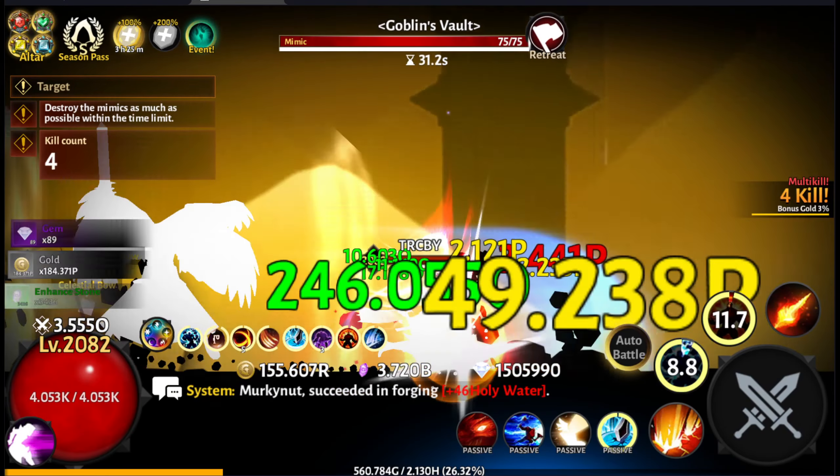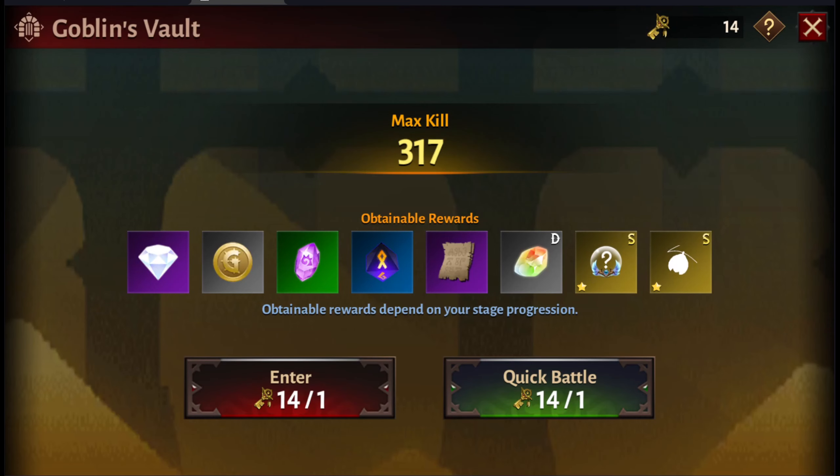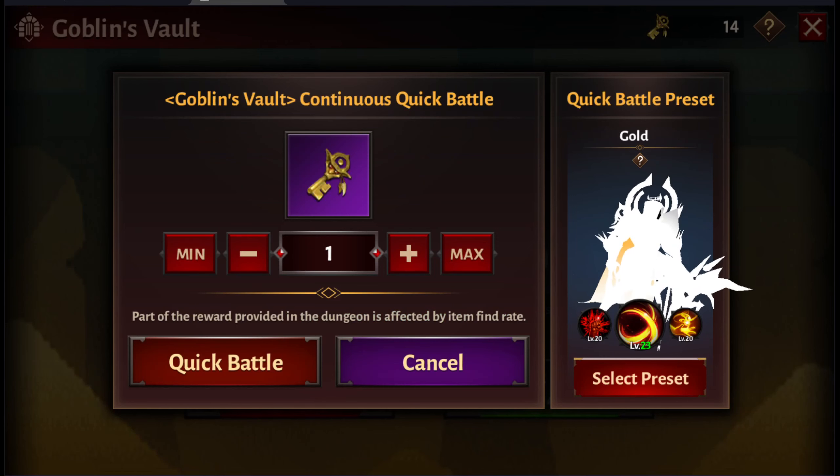HP is also very important. The awakening ability — I believe it's wisdom — reduces enemy HP, so the less HP you have to chop through the better since it's percentage-based. We got 317 kills, and our total gold without gold-find is 27r. Now switching to the gold-find preset — I have a boatload of gold-find awakening and everything set to gold find.